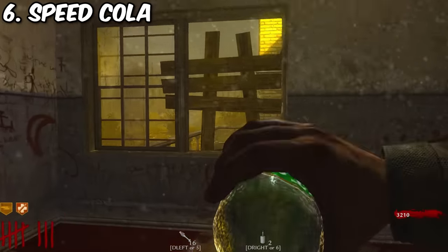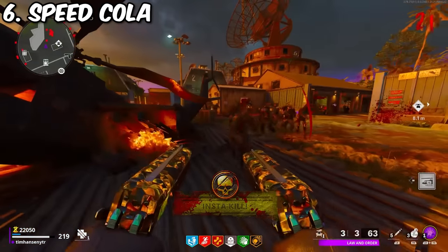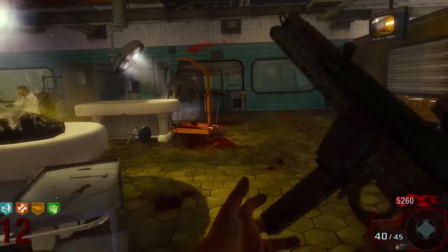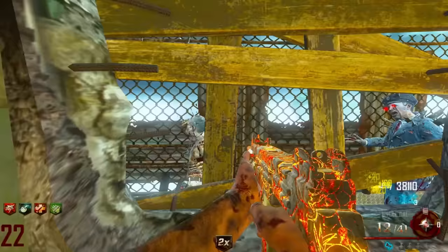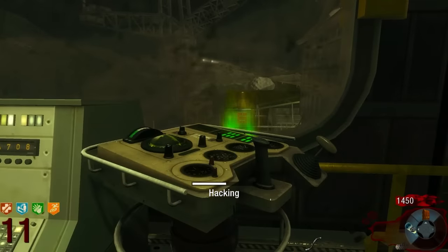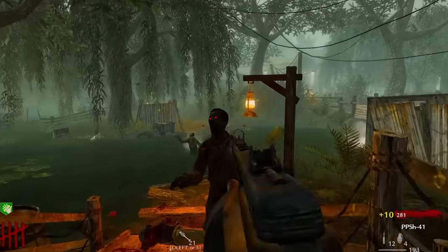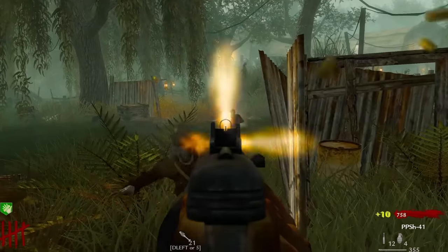Number six is Speed Cola. Its value certainly diminished over time with the addition of attachments and weapon kits in newer games, but it's still rock solid and super effective, especially in the older games when you didn't have many other alternatives. Reloading your gun faster has become underappreciated — in a vacuum the difference seems minuscule, but cumulatively it is significant, and those few extra seconds might just save your life. And it's not just reloading; everything you do with your hands is faster: rebuilding barriers, drinking perks, and other inconspicuous things.